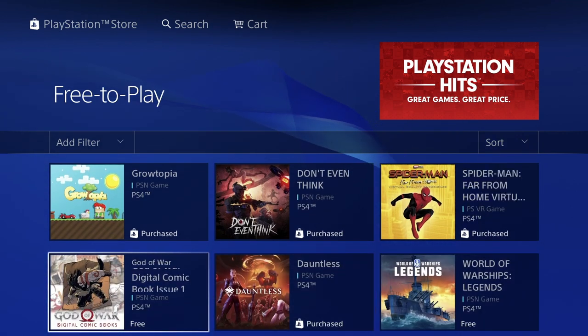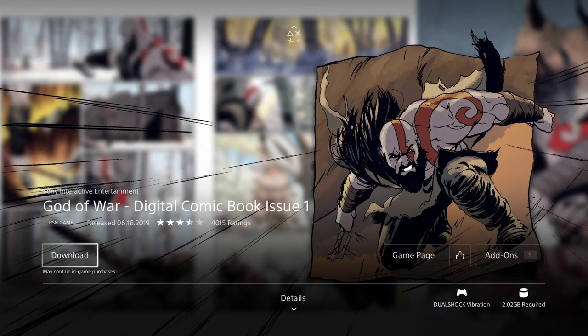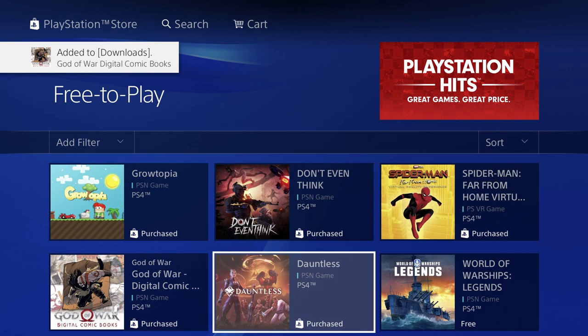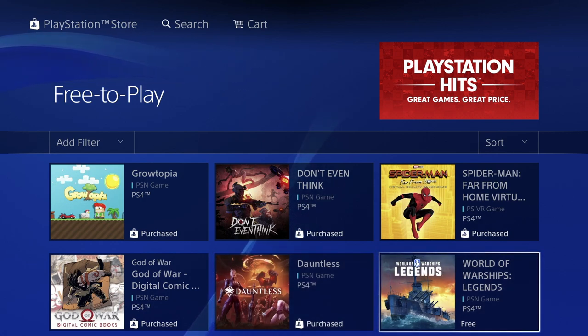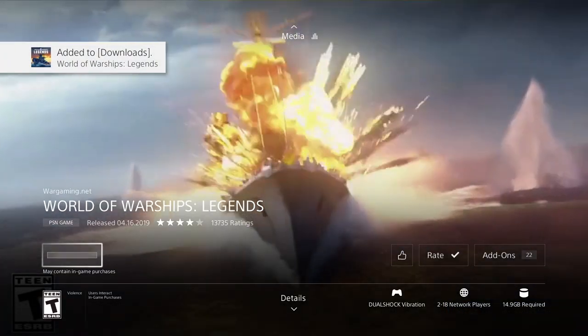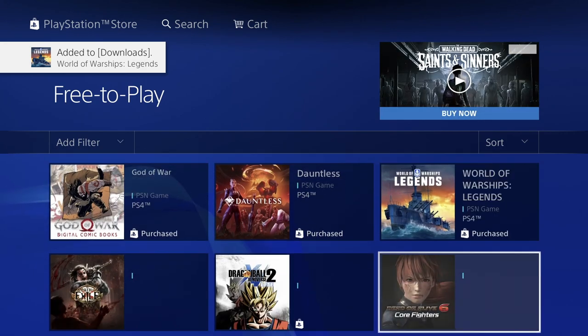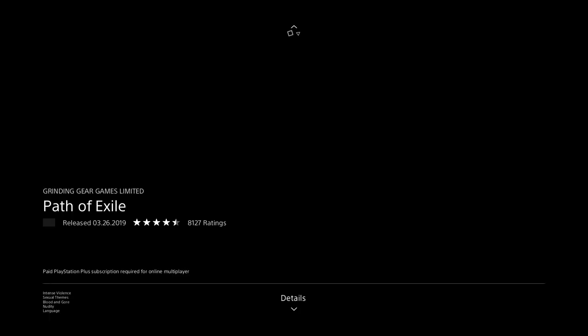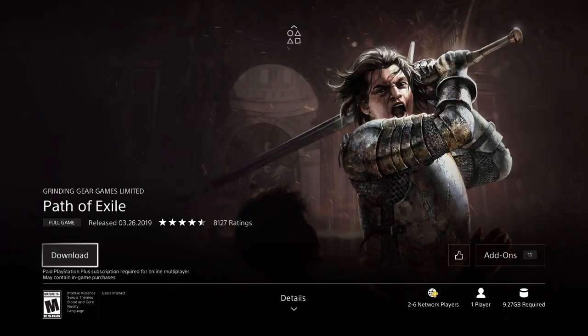Now let's go to God of War — this one's 2 gigs, let's just download it. Let's go back. We have World of Warships — this one's 14 gigs, so this has been the biggest game so far and is going to take the longest to download. Let's go into Path of Exile — this one's 9.27 gigs, one of the big ones, not as big as 14 gigs but still big.